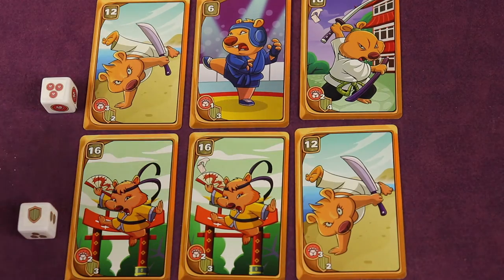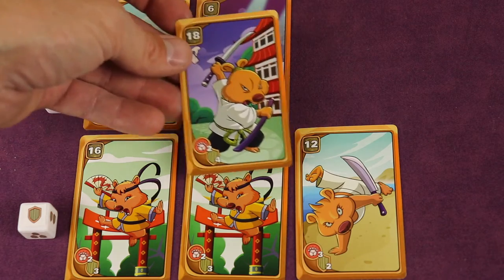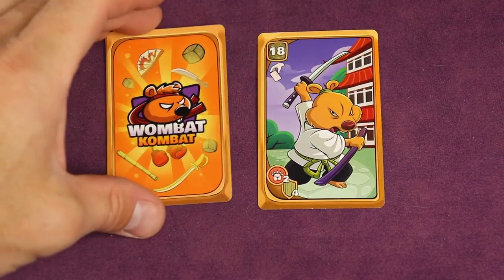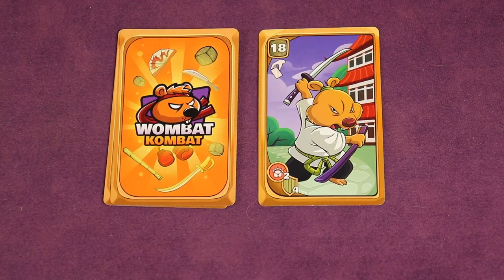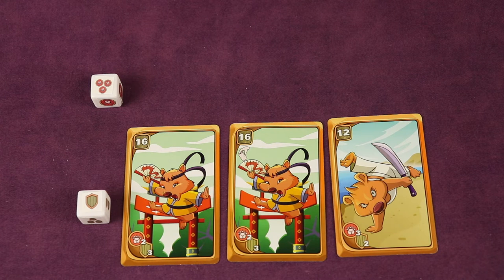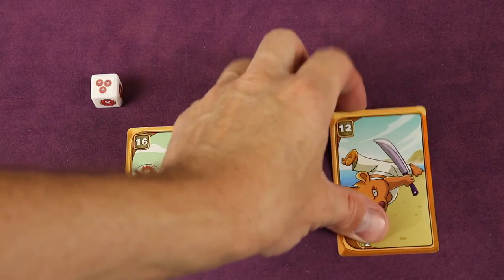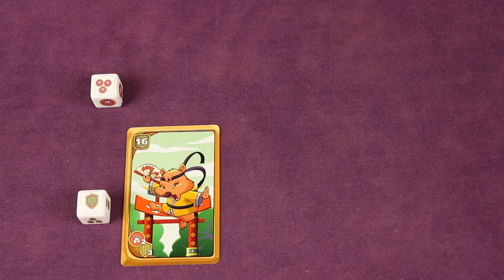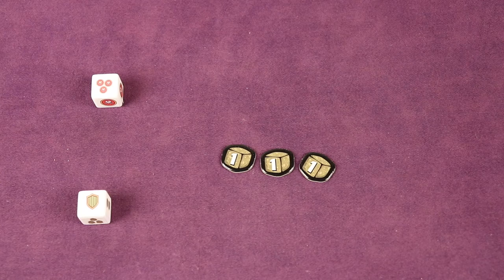The winner takes one of the three wombats and places it face up next to their burrow — these are glorious warriors worth three points each at the end of the game. The winner then takes the two remaining cards back to hand. Next, the winner punishes by flipping one of the loser's army wombats into the loser's burrow, then steals one card from the loser's hand, while the remaining card returns to the loser's hand. Finally, the winner steals three poo from the loser.